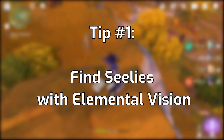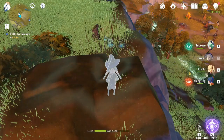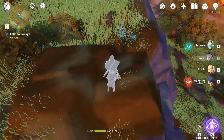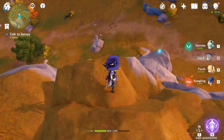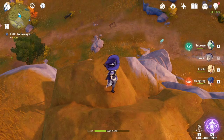Those glowing seelie can be hard to find around the world, but did you know if you use elemental vision — by pressing the middle mouse button — you can actually see where they are? You can see the little blue trails coming out of the podium. So if you find a podium but can't find where the spirit is, try using elemental vision to find an easier route to it.